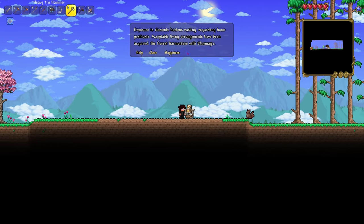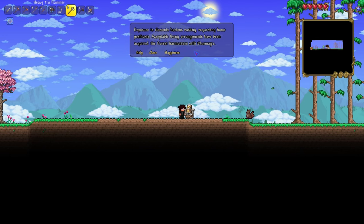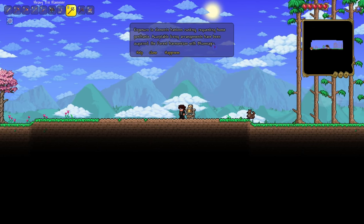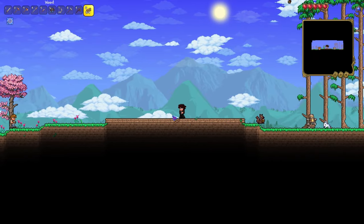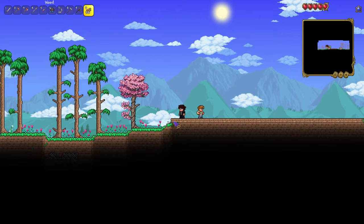Exposure to the elements has rustled us. Request home post haste. Acceptable living arrangements have been acquired. The forest harmonizes with blue magic. Screw you, you freaking robot — you can't feel. I'm going to go ahead and already start making the house the way I want it.